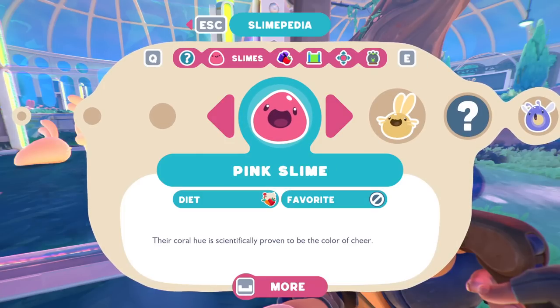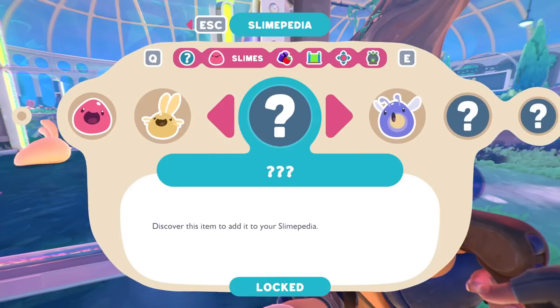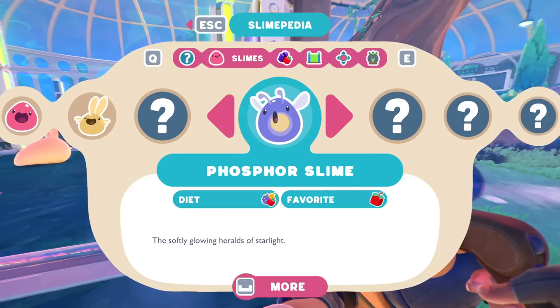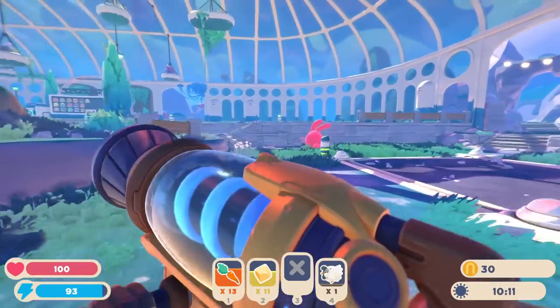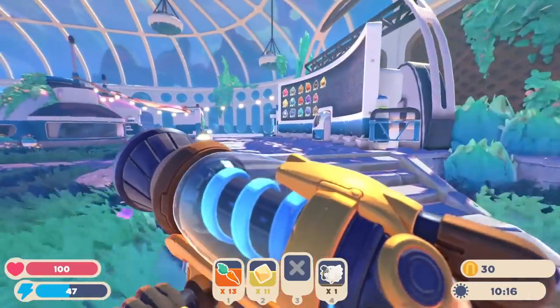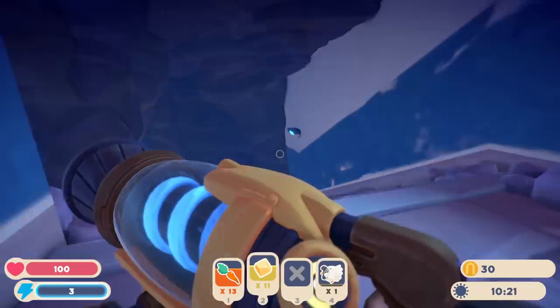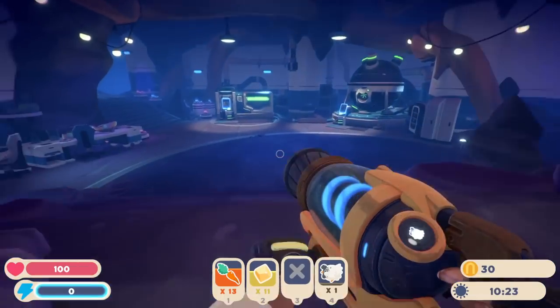Is there any way — the Slimepedia? I wanted to see more about these slimes. So we get the pink slime — their diet is basically everything. Their coral hue is scientifically proven to be the color of cheer. We have the cotton slime, which specifically seems to enjoy fruits and vegetables, but their favorite is some kind of blueberry. So we can get some deeper information here — like the phosphor slime likes those little strawberry things, which I think is what I want to get next. Having a little bit of each would be a good idea.